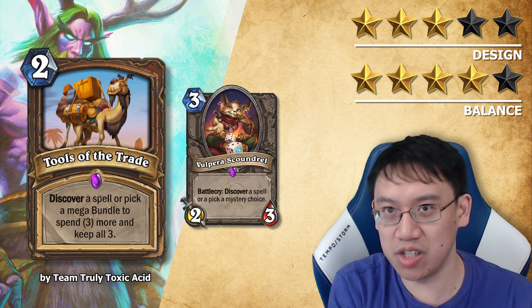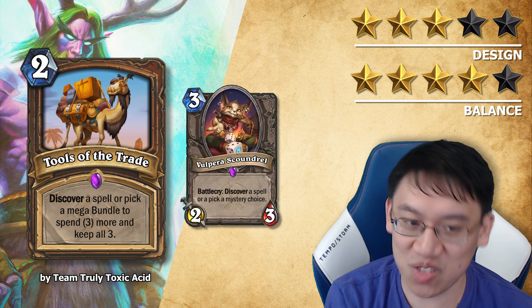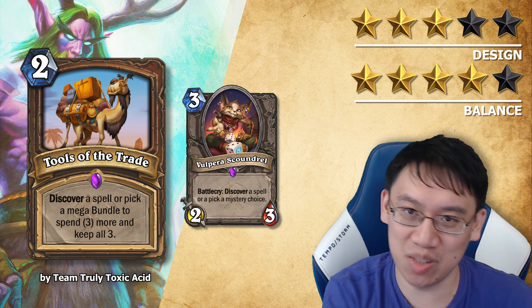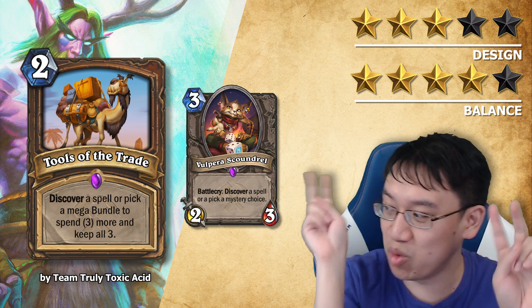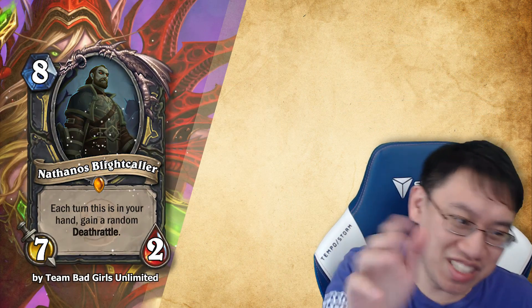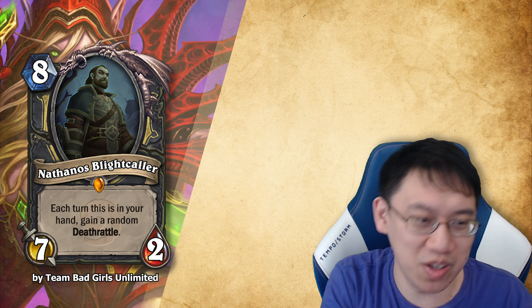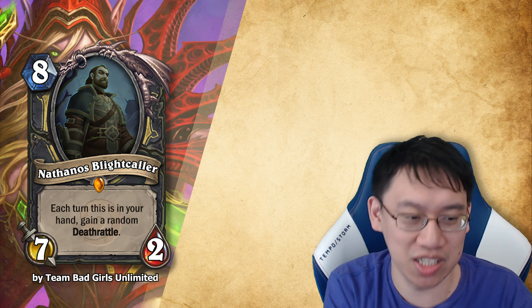It could be rebranded since this is Druid — you're kind of making choices. I do believe it is within Hearthstone's UI capability to make you spend mana when you click on the Mega Bundle option, the 4th option. And finally, from Team Bad Girls Unlimited, we have Nathanos Vlightcaller: a Rogue 8 mana 7-2 legendary. Each turn this is in your hand, gain a random Deathrattle.